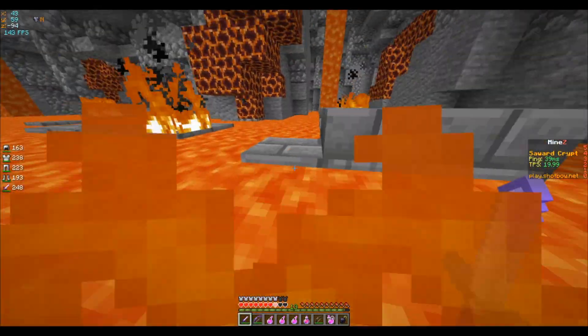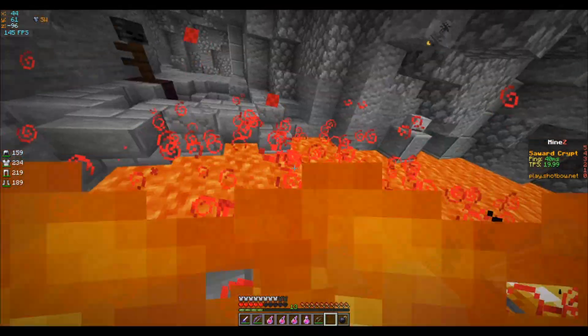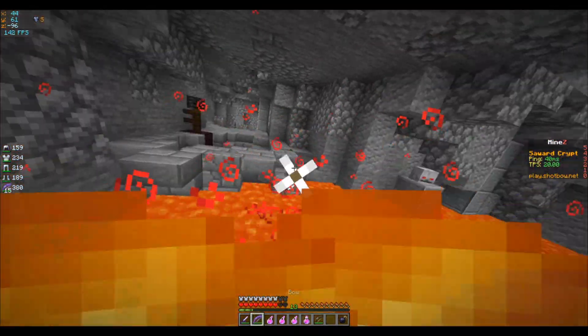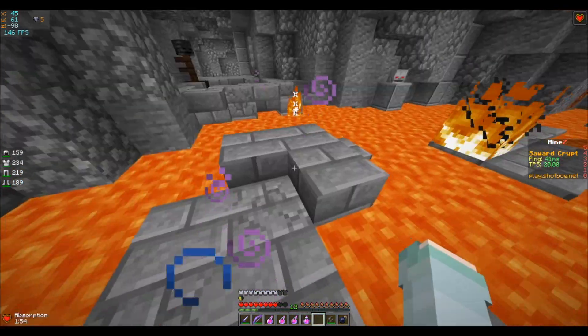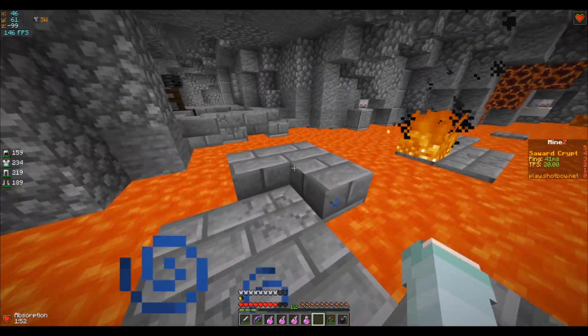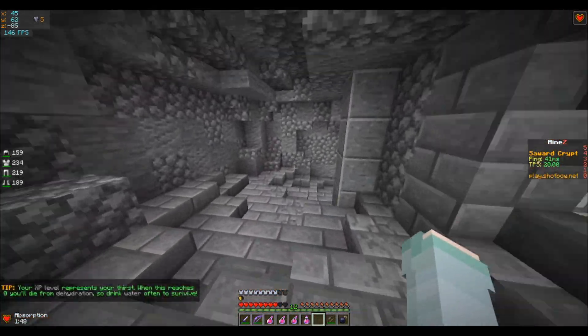Make sure you actually go for the lower block there. Let's go ahead and get rid of this firetick real quick. What you're going to do — my bad about that — you're going to aim for the lower slab right here, and that's the end of that parkour room.